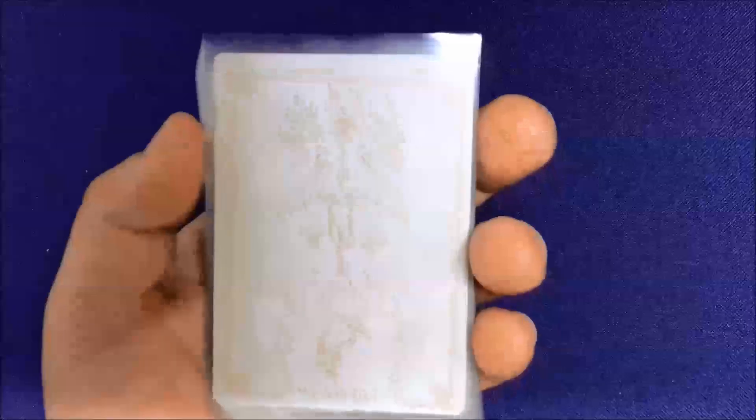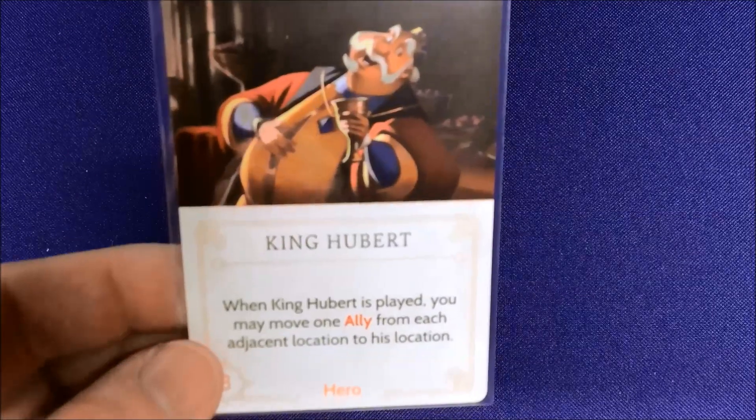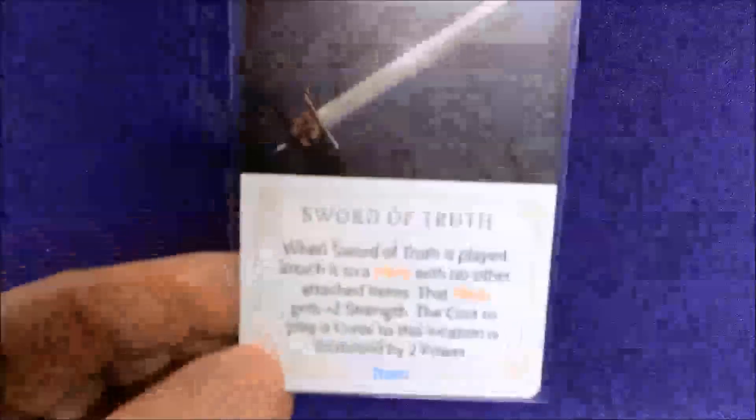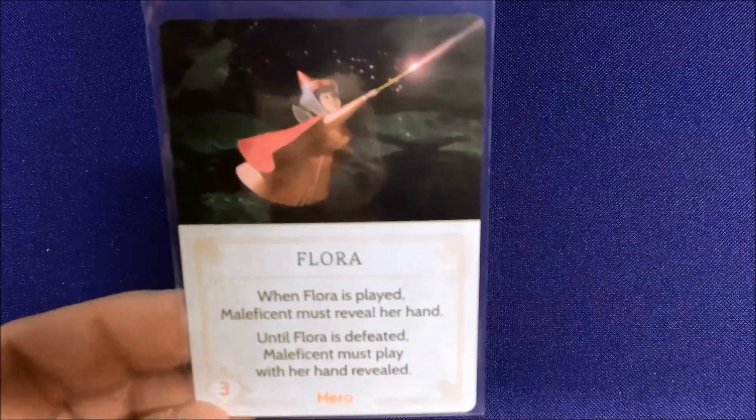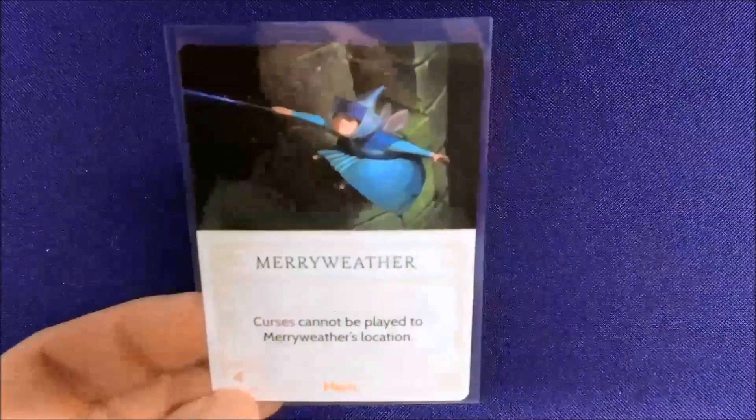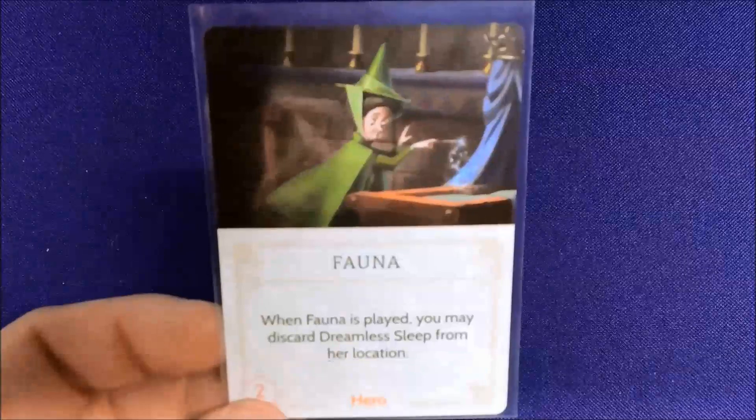She has the Spinning Wheel curse and of course her Dragon Form to defeat heroes. Now looking at her fate deck — even the fate cards look great in white colors. We have Sword of Truth, Once Upon a Dream which lets you discard curses, King Hubert which brings all allies to one spot and can also remove a curse, another Sword of Truth, and Princess Aurora. There are some generic guards — they weren't named in the movie — plus the three good fairies: Flora, Merryweather, and Fauna.